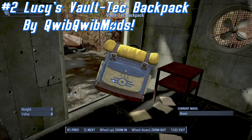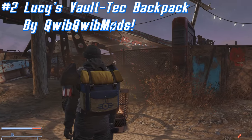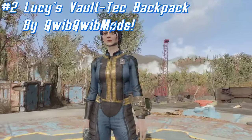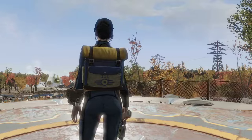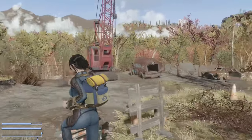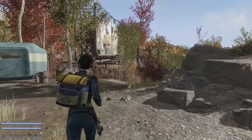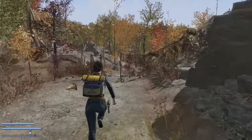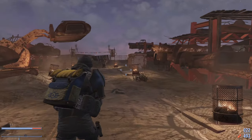The next mod today is Lucy's Vault-Tec Backpack, made by Quibquib Mods. This mod adds the backpack Lucy uses in the Amazon Fallout show. It also includes a brown, non-Vault-Tec edition. Lucy's backpack can be found in the blue pod outside of Vault 111. It also adds plus 25 to carry weight, and it can also be upgraded to increase that at the armor workbench.